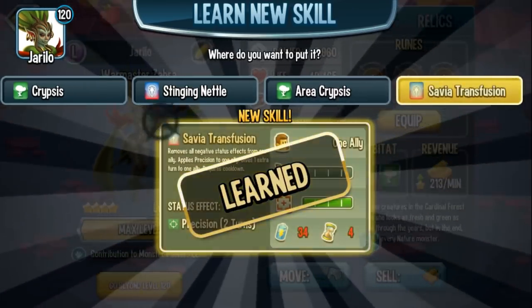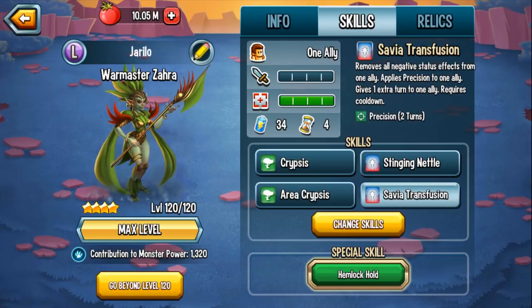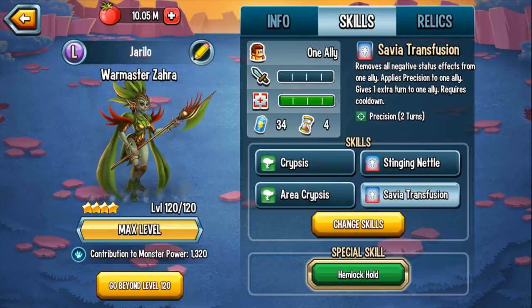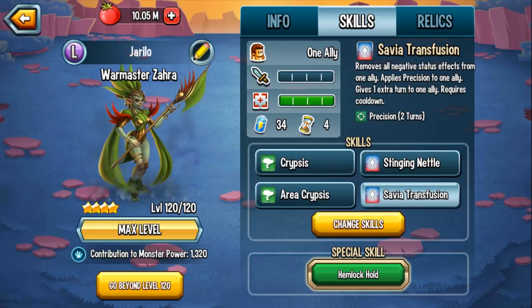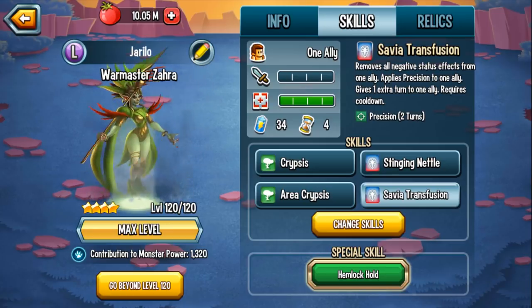Here we have all of her skills group 4 skills. I love transfusion — I think it's an amazing skill. Increased accuracy and an immediate extra turn, removing any negative debuff the enemy may have placed on your ally. So if they were blind, the blind is gone. If they had 100% damage reduction, if they were stunned or frozen, doesn't matter — that negative effect is gone. They get an immediate extra turn, and you give them increased accuracy so their attack will not miss. It's a guaranteed hit. Pretty darn awesome.